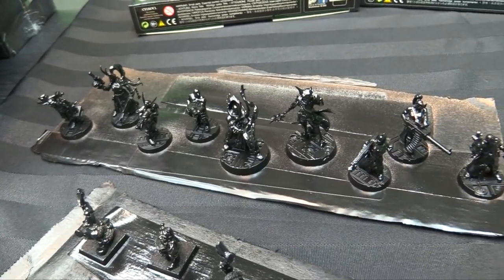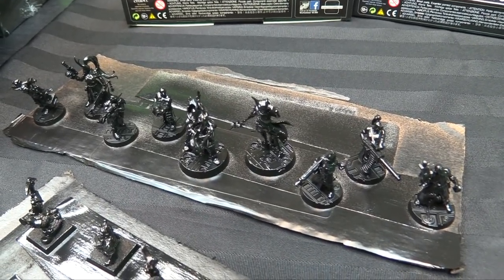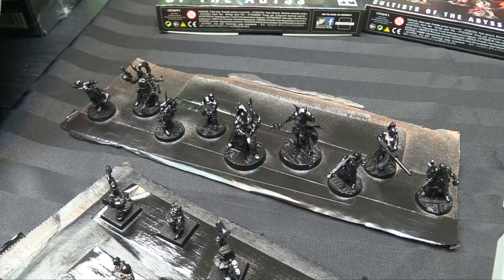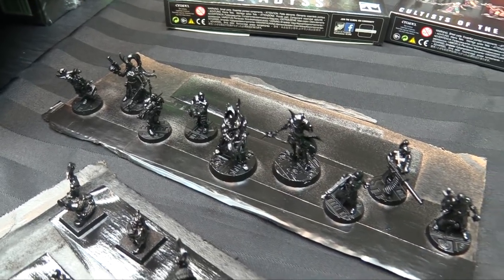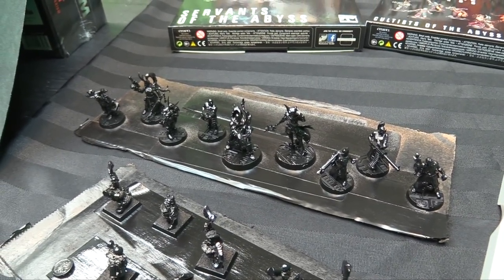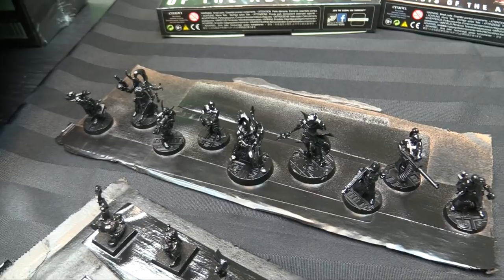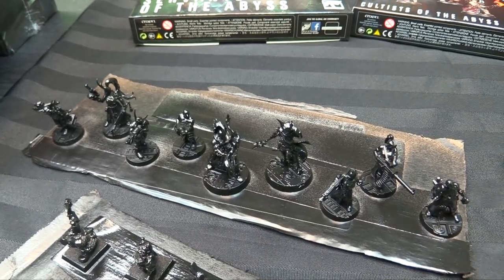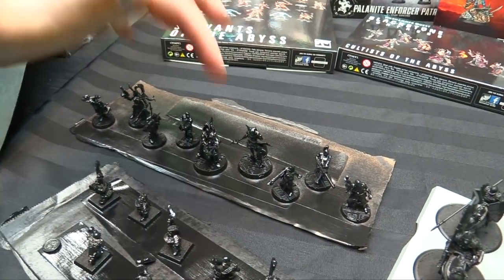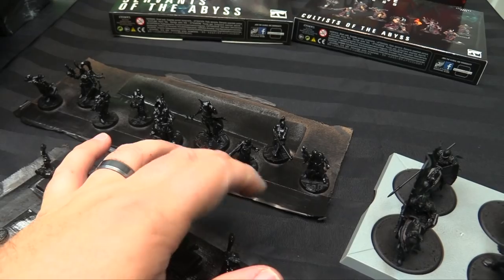I'm going to paint up the chaos cult right away because I'm using it for Necromunda. I've got them assembled and primed, put on sector mechanicus bases to match my Necromunda set. They're a perfect Necromunda gang — the Firebrands give me my leader and a heavy weapon, the warlock gives me a Wyrd with psyker powers. I've also got a grenade launcher, a bunch of autoguns, and the cult leader as a melee champion. Chaos cults in Necromunda are more shootey than stabby.